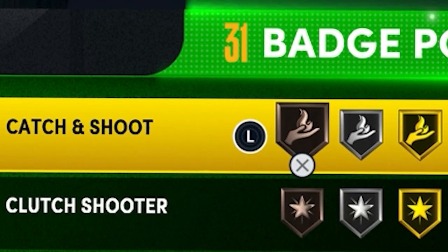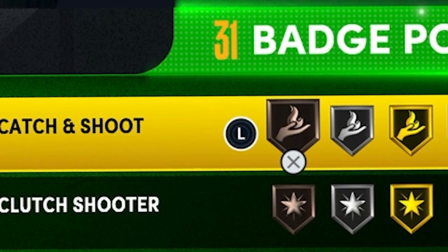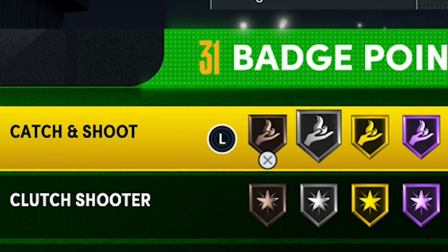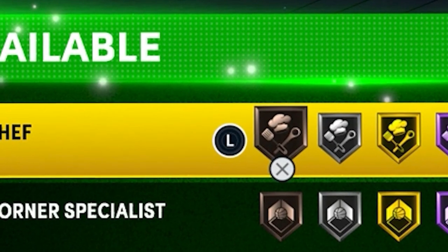When it comes to Catch and Shoot, I think it's one of the best badges in the game — top two or top three — just because the boost you get for catch-and-shoot shots is really high. When it comes to the badge level, you want to put it on any level but gold, because the jump from silver to gold isn't much. You can do bronze, silver, or Hall of Fame — just make sure not to put it on gold.